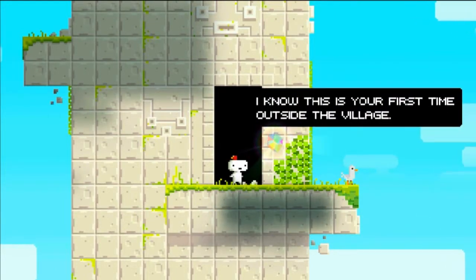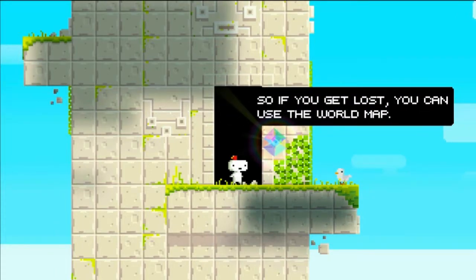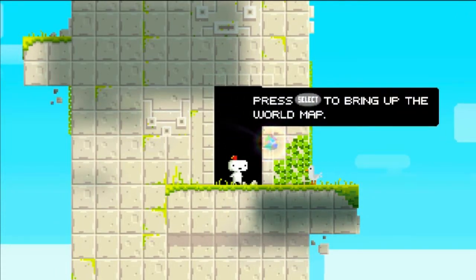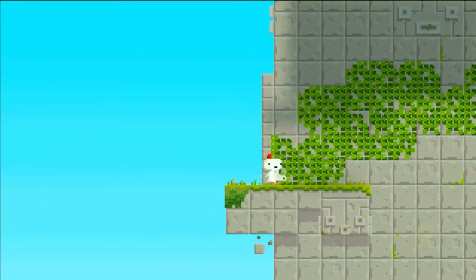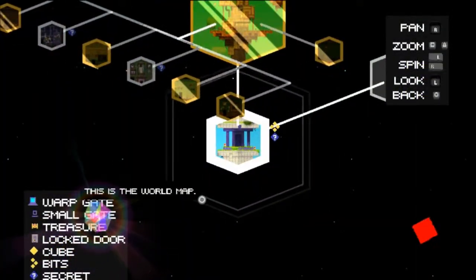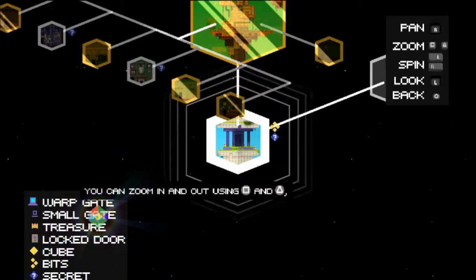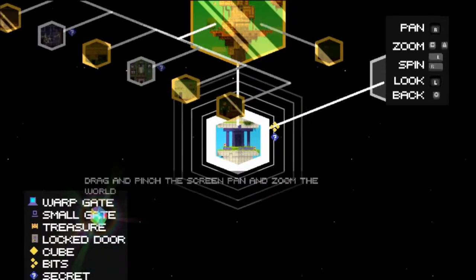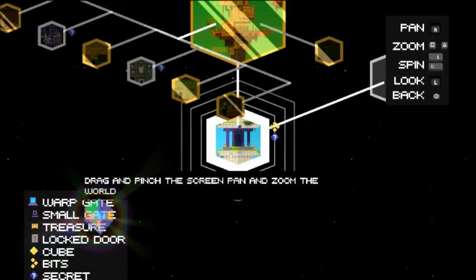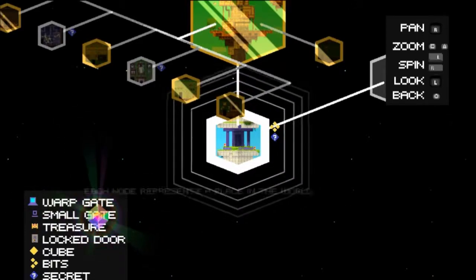Hey, listen. I know this is your first time outside the village, so if you get lost, use the world map. Press select to bring up the world map. This is the world map — it shows you where you've been. You can zoom in and out using square and triangle, and rotate with L and R. Drag and pinch the screen to pan and zoom the world. Drag and flick the rear touchpad to rotate the world.